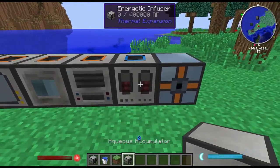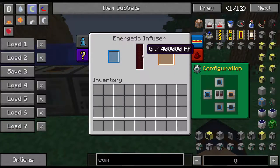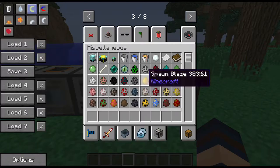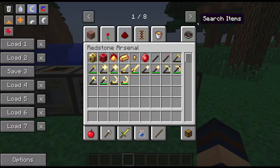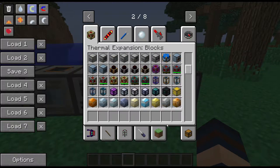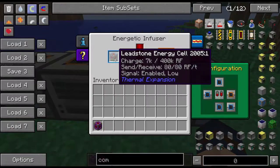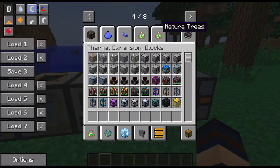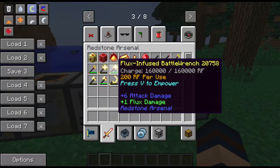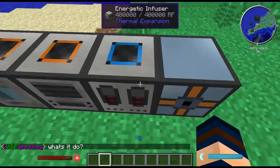The Energetic Infuser is used to power stuff up with Redstone Force. It was intended to be used with the Redstone Arsenal mod. You can also use it to power up energy cells and capacitors — put a leadstone cell in and it'll start charging it up. It also powers up Redstone Arsenal tools. Basically it's a recharge station and things power up pretty quickly.